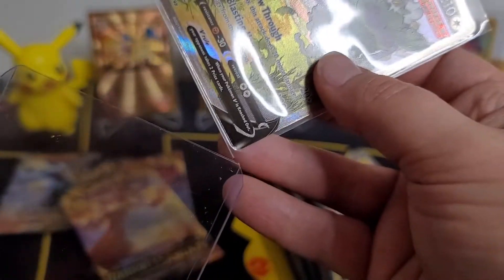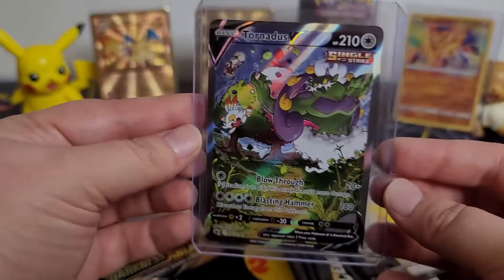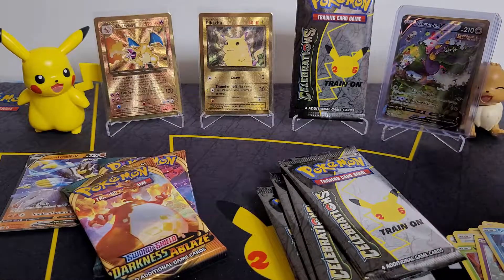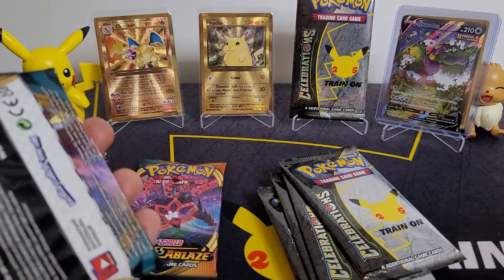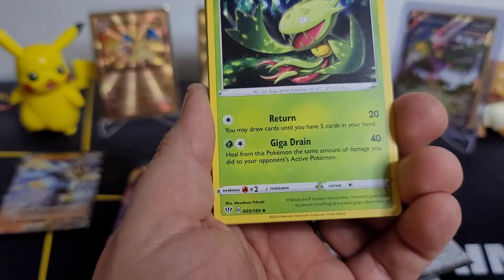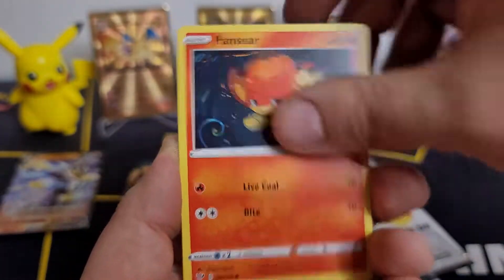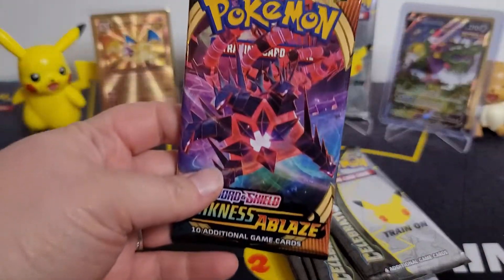Our luck is crazy right now for the Alt Arts — insane luck, absolutely fantastic! I love this card, it's so cool. Sorry Zamazenta, he's been pushed back. Oh, Tornadus conjoined — nice! That's so awesome. Lightning Energy, Carnivine, Cape of Toughness, Powerful Energy — I love that Tornadus, it's so nice. Glimwood Tangle — and Muk! Yuck, yuck. Another Darkness Ablaze pack now.